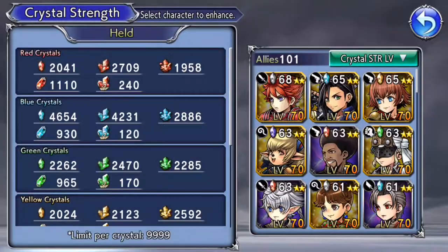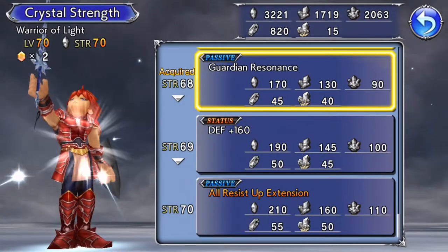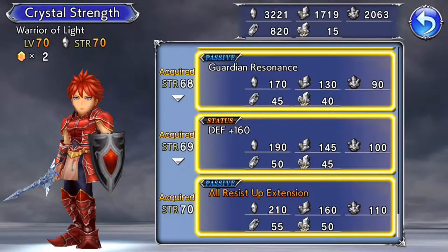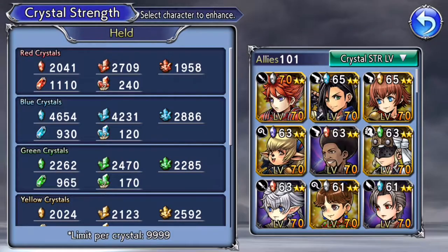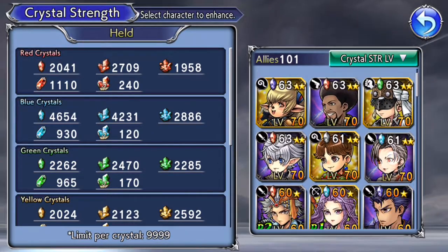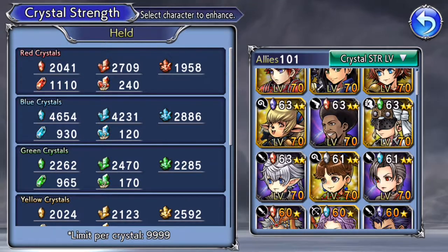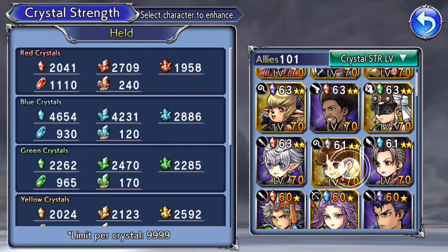Which will be Warrior of Light. From people that play the Japanese version, they say he's good for a really, really long time. So if you got his eggs, I would work on him if he's nowhere near completed. As you see, we got 9 characters out of the 101 — so about 10% of the characters so far.